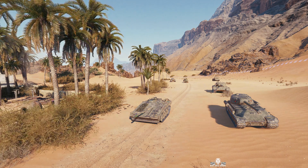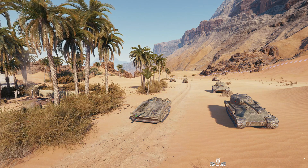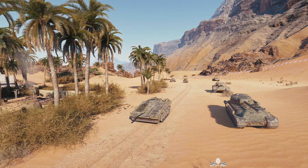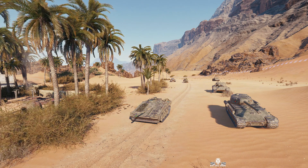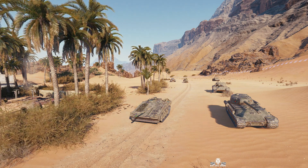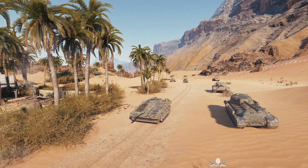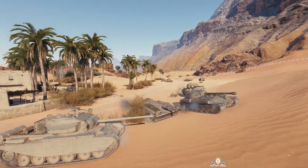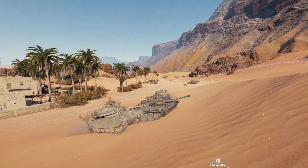Welcome back to What Arty Nibs with General Disturbance. This is a Stridsvagn S1 — the tier 8 premium Swedish tank destroyer — and we're located on the west side of Sand River. I believe this is an encounter battle. The name of the player is Sly Meerkat.